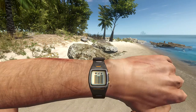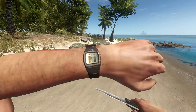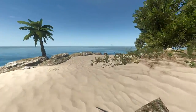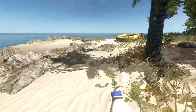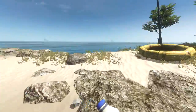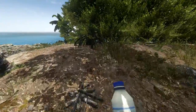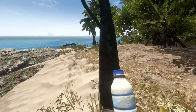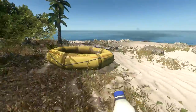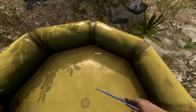You bring up your vitals by pressing and holding F. Let's see what else we can find here. Let's take the boat out a little bit - the raft's not a boat but you know what I mean. Let's see what we've got.